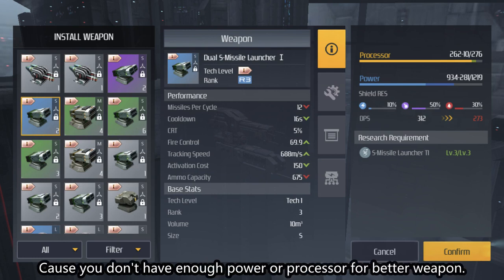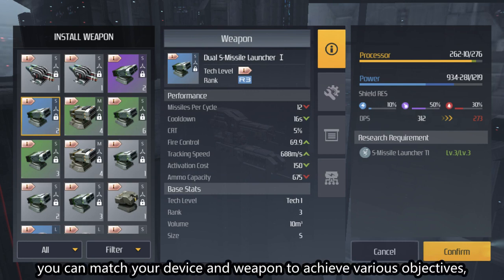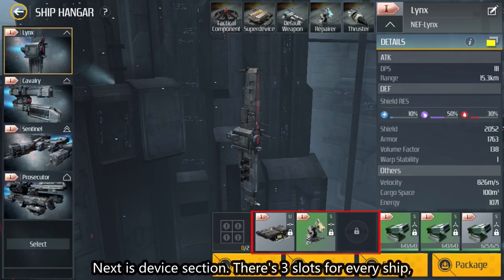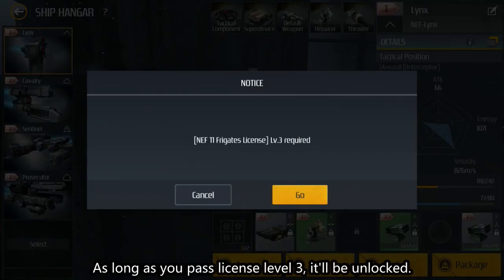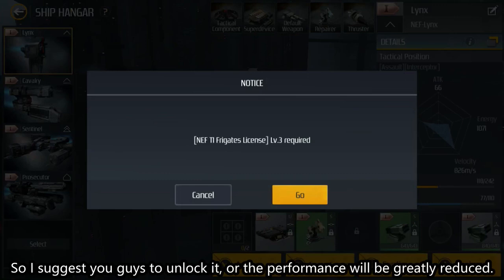When you get used to the Second Galaxy system, you can match your devices and weapons to achieve various objectives, but I don't recommend rookies to do this. Next is the device section. There are three slots for every ship, and the third one is locked at the beginning. Once you pass license level 3, it'll be unlocked. I suggest you unlock it first, or your ship's performance will be greatly reduced.